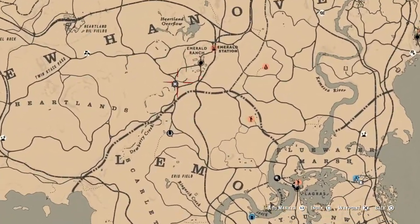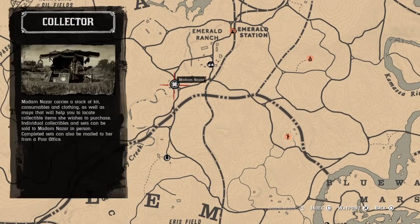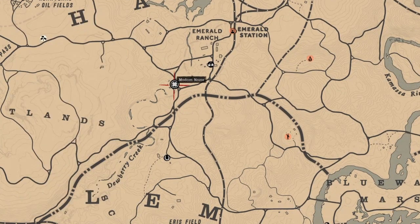And that's it! Once again, Madam Nazar is going to be located over here at Dewberry Creek today, and the nearest fast travel is going to be Emerald Station. I wish everybody luck on their dailies — later!